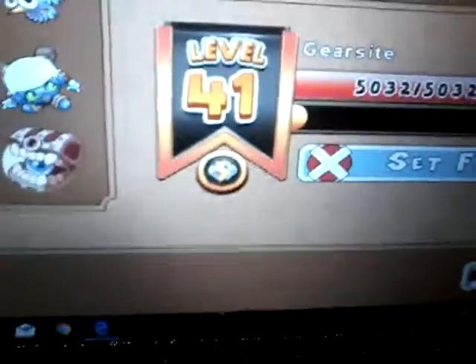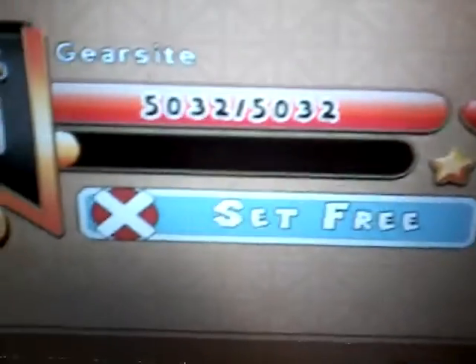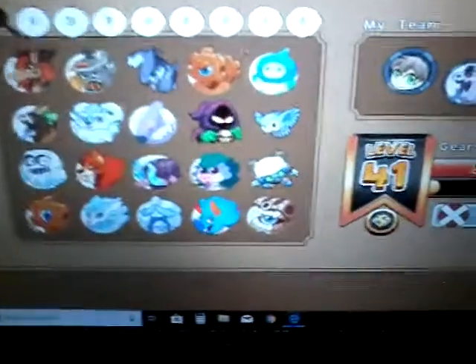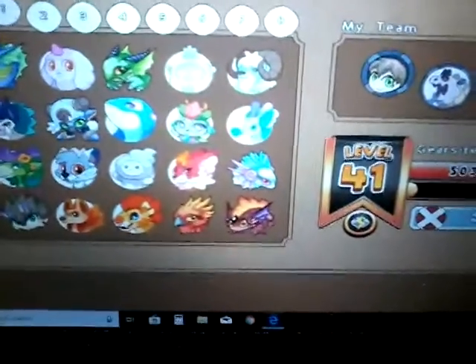The number four position — this is Gear Site, level 41, 5032 hearts. I don't use him that much. I don't want to set me free. His type is storm. Let's continue our top five.